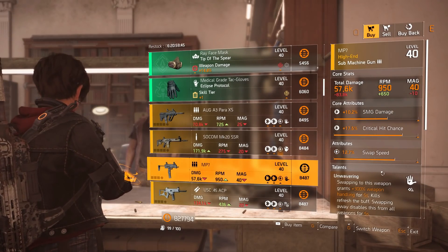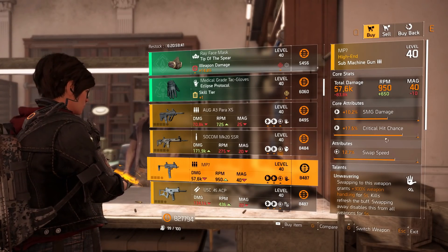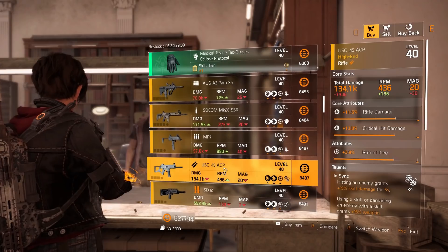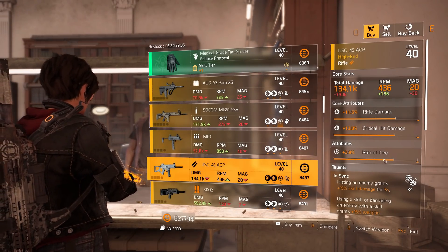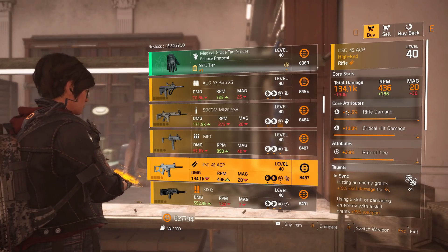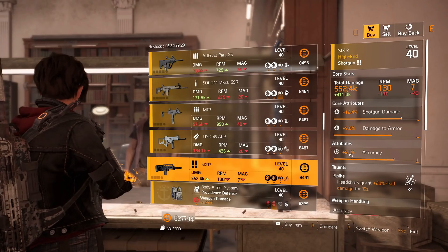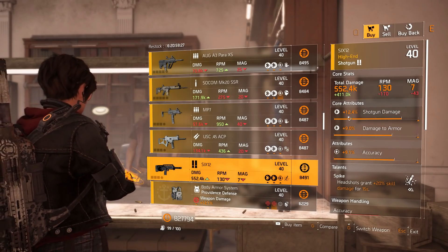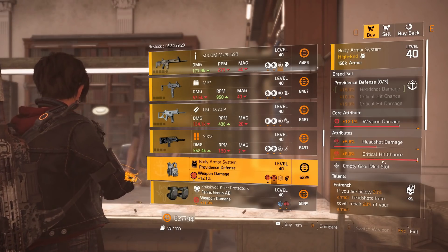The MP7 SMG has Unwavering talent, 12.7% swap speed, 17.5% crit chance, and 10.2% SMG damage. A USC 45 rifle with Insane talent, 3.9% rate of fire, 13% critical hit damage, and 11.5% rifle damage. A 612 shotgun with Spike talent, 9.1% accuracy, 9% damage to armor, and 12.4% shotgun damage.